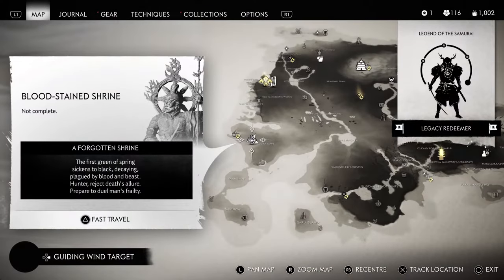You can get Bloodborne gear in Ghost of Tsushima and let me show you how. First we need to travel to Bloodstained Shrine.